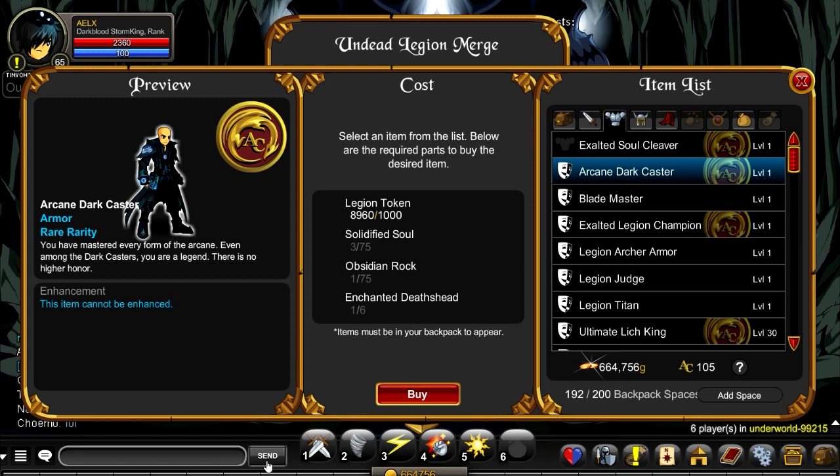I am so ready for the Legion - you got like 70k Legion tokens - and then you see this and you're like: Solified Soul, Obsidian Rock, Enchanted Death... what?